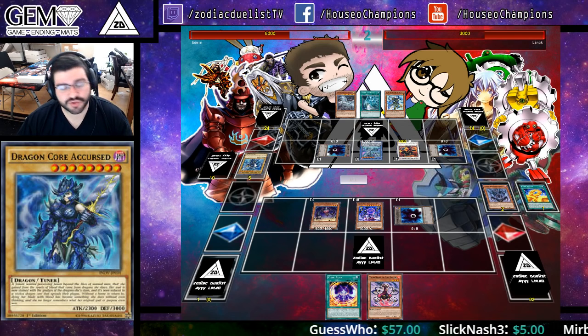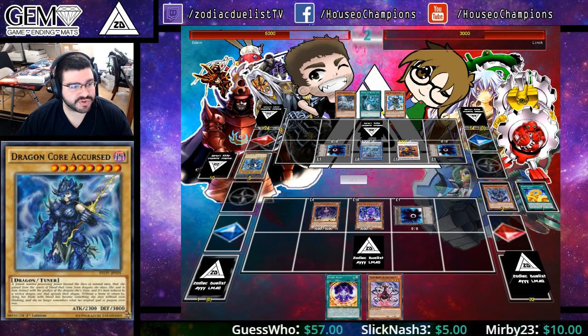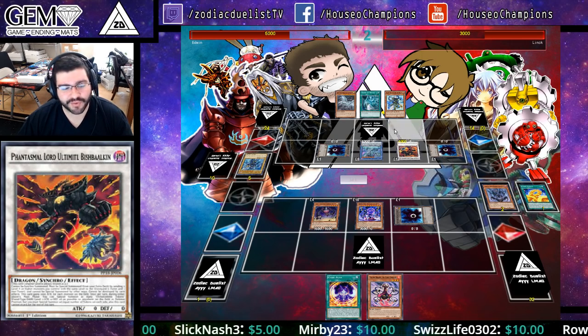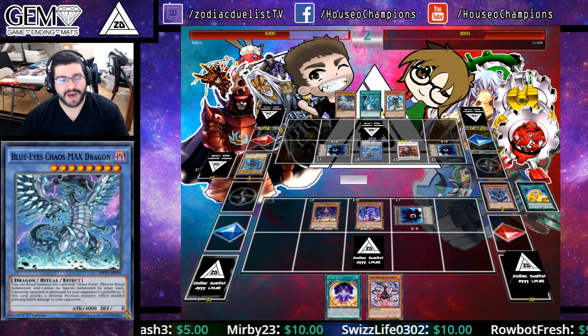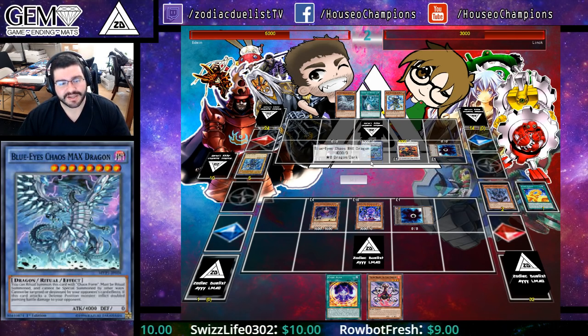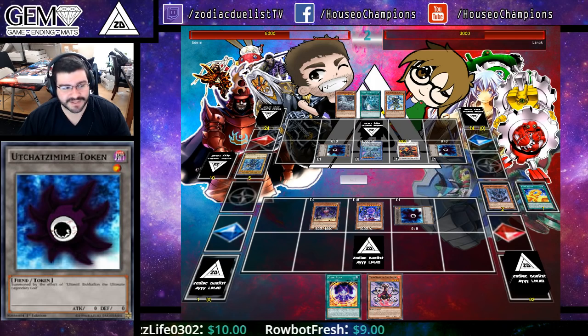Dragon Core, a Cursed Dragon Tuner. And it's a level 2, 4, 6, 8 tuner. So it meets that requirement for Bish Balkan. Pretty cool deck going off here. So we've got back and forth between two really cool versions of a casual Blue Eyes deck that's actually showing pretty competent right now.